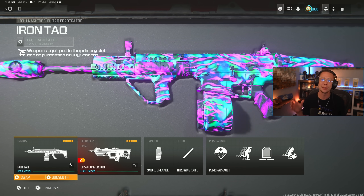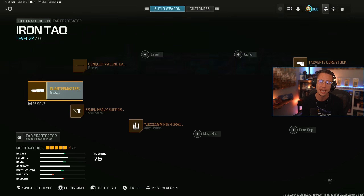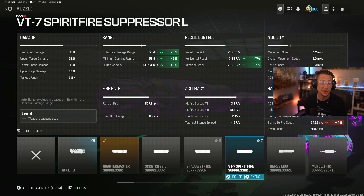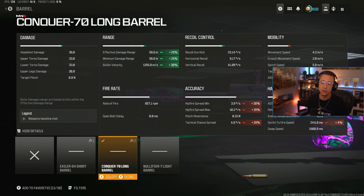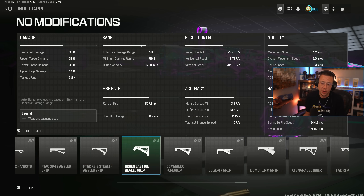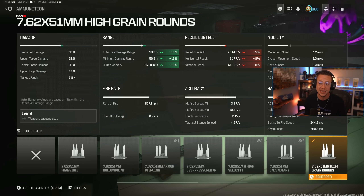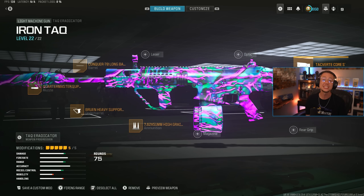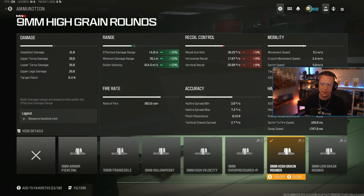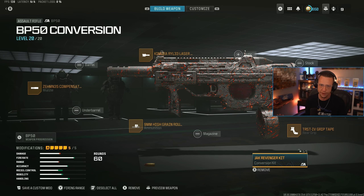Loadout number eight might be one of my new favorites: the buffed TAQ Eradicator — so, so good right now — paired with the BP50 conversion kit, which is crazy good up close with one of the faster TTKs. Quartermaster Suppressor or Spirit Fire both work on the Eradicator. Conquer 70 long barrel for better range and velocity — 56-meter effective damage range and 1200 velocity, which is crazy. Bruin Heavy or paracord under barrel. Core stock for better control. This thing is a laser beam with a phenomenal TTK. For the BP50 conversion: ZEM35, high grain for extended damage range, Kimura laser for better ADS and sprint to fire, Trustflex grip tape for better control, and the Revenger kit — this thing just melts.